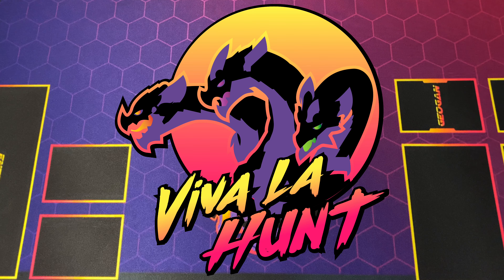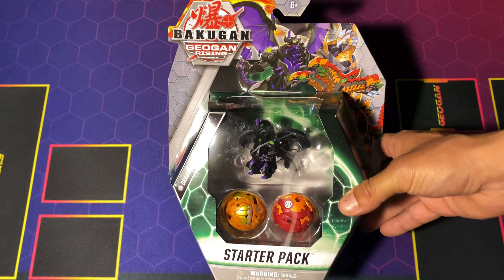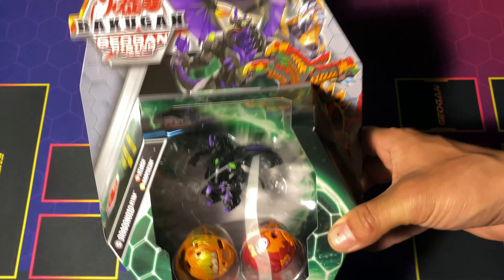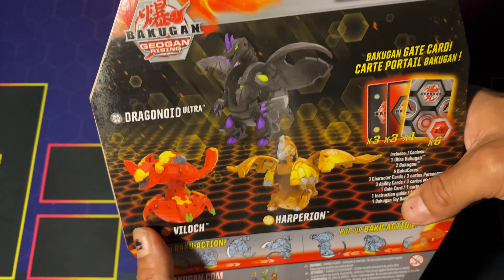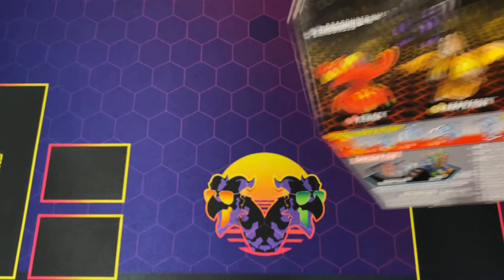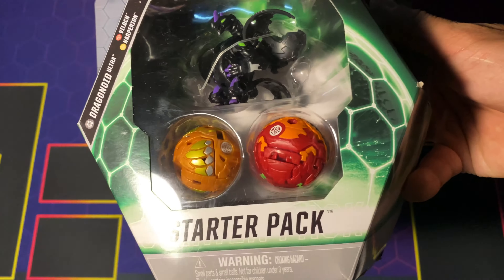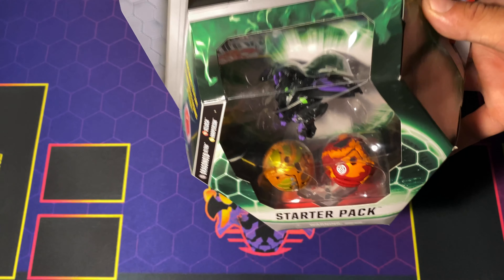Brawlers, Viva La Hunt here with all the cheese and your things TCG, back again with another Bakugan Pro Review. Here to review one of the Wave 3 starter packs, and today we have the Darkest Drago Ultra. It has a Pirates of Illog in it and an Aurelius Hyperion. With all that being said, let's go ahead and jump right into this review of our Drago starter pack.